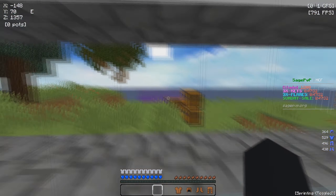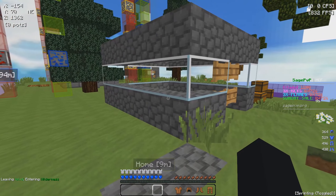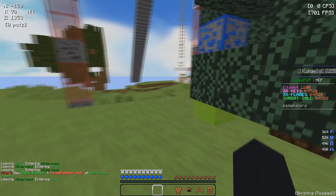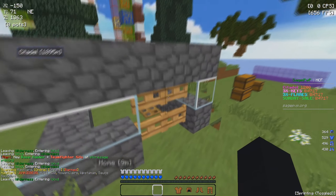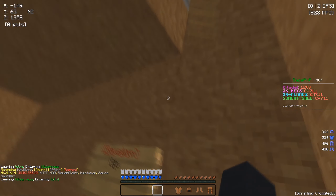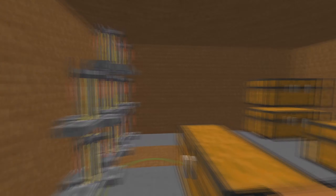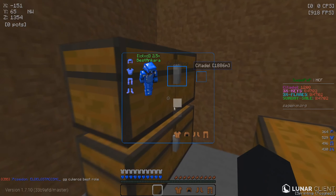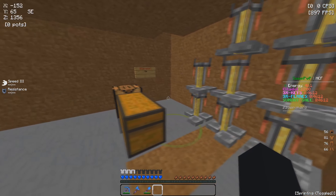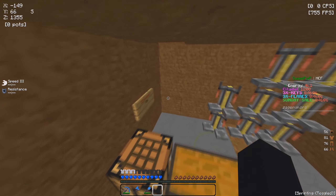I recorded a full clip but Famous logged off because he forgot to pop his starter kit — so I have to re-explain everything. This is the claim and the base we're working with for now. We don't have many materials so we can't make a big base. There's a trapdoor to get down to the lower area — brewing stands over there, a little chest room. We don't have much iron so we're going to have to go mining.